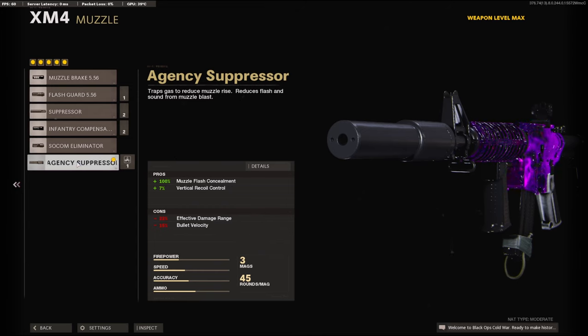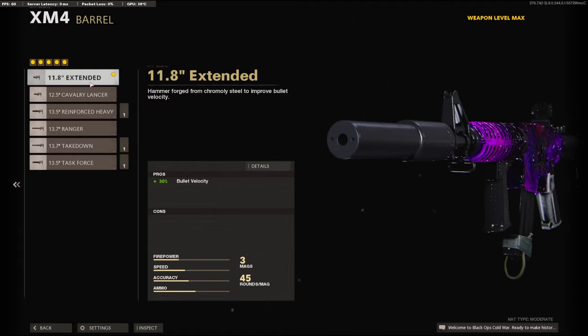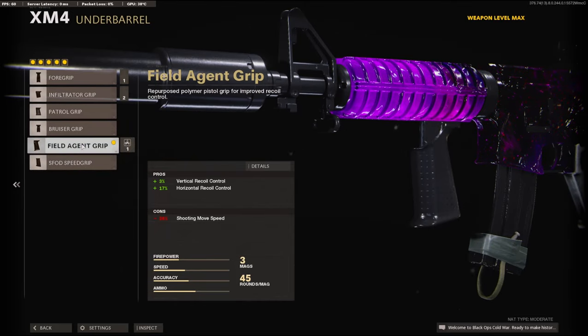We're going to be using the AGC suppressor on the muzzle to stay off the minimap and for the 7% added to the vertical recoil control. On the barrel, we're going to be using the 11.8 inch extended barrel for the 30% bullet velocity. On the underbarrel, we're going to be using the field agent grip for the 3% added to vertical recoil control and 17% to the horizontal.